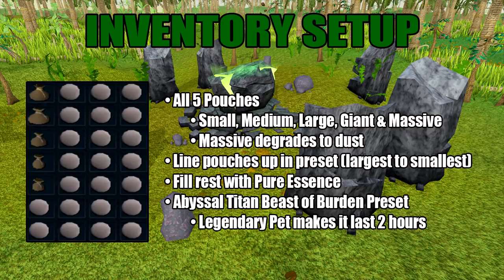Here's the inventory setup. You want to have all five runecrafting pouches: the small, the medium, the large, the giant, and finally the massive. The massive pouch does degrade to dust, so you'll definitely want to keep multiple in your bank. I would also recommend you line up the pouches from largest to smallest on the preset. Other than that, just fill the rest of your inventory with pure essence.